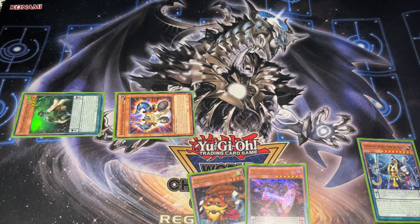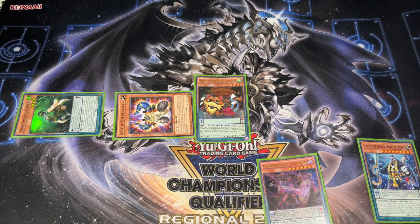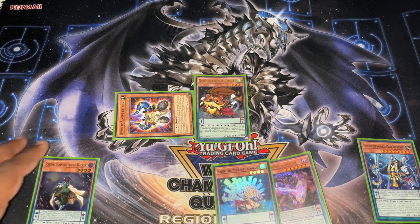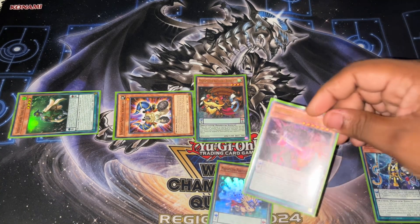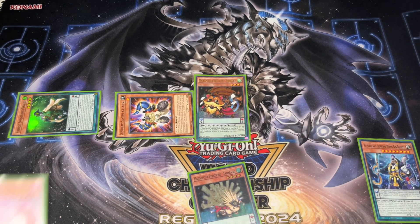We got that down, so you're in a magnificent position already. Then you're going to normal summon Bunbuku and use this effect to add — I'm going to add the extender, Porcupine. The reason why I did the combo this way, and why you always do this first, is because I need to know if I'm going to synchro summon with it and put it back in scale. Because I found this is level three, I won't be putting it back in scale — that's why I need a next high scale.